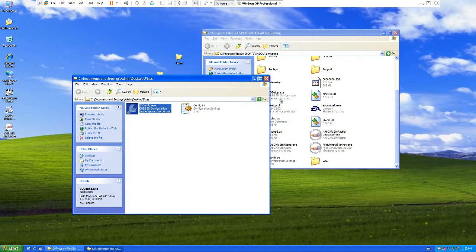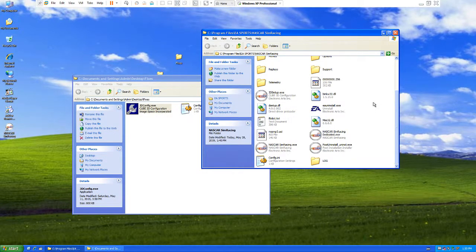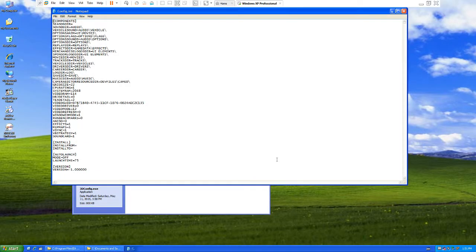So pretty much remove 3D setup.exe into the recycling bin. Copy 3D config over to the Sim Racing folder. Rename 3D config.exe to 3D setup.exe, then set up your game. If you go into the setup — here's my setup — you have from Multi-Intel, it's not a Pentium processor. In VMware it's the highest it will go. Let's open config.ini.